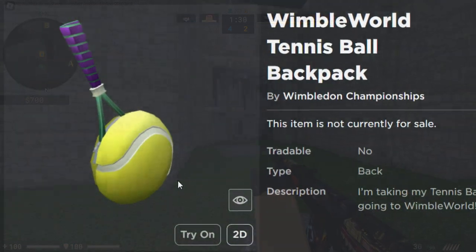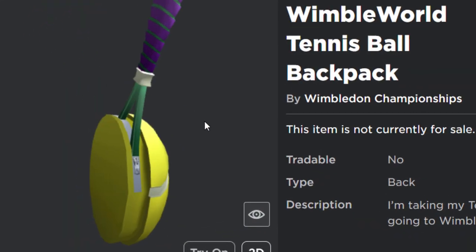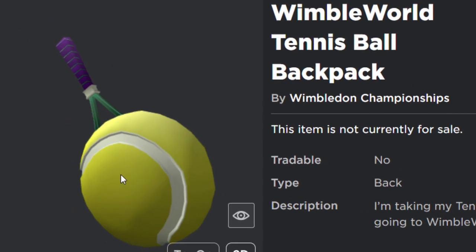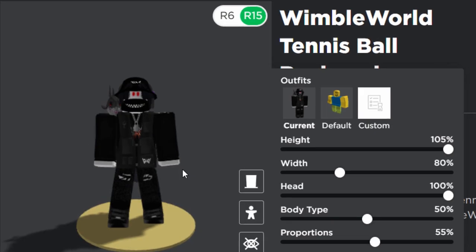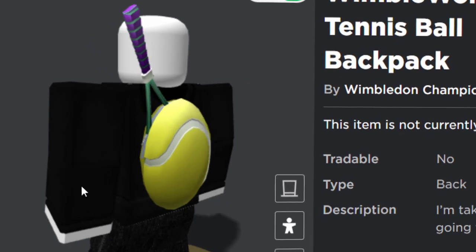The first free prize we're going to get today is kind of decent I guess. It's the Wimbledon World Tennis Ball Backpack. I think it would have been better if it was like an actual tennis racket rather than this sort of big tennis ball bag thing. It does look kind of odd, but it's not really that bad. It's a free back accessory — just your average free item.